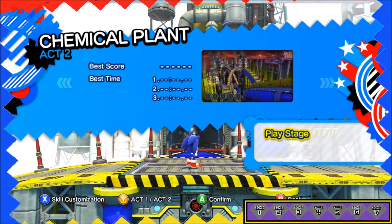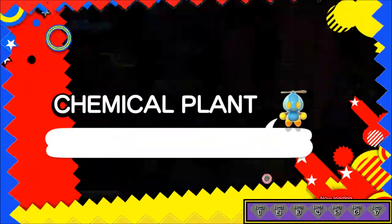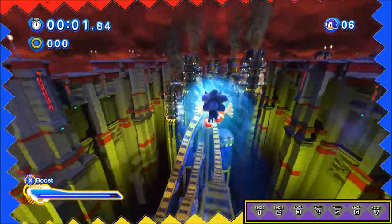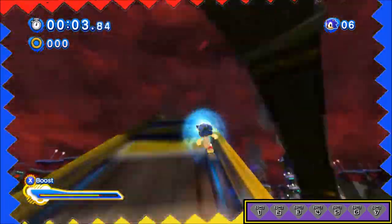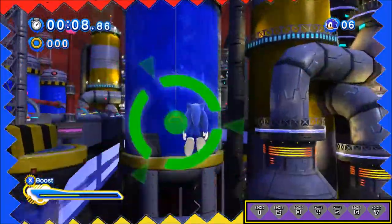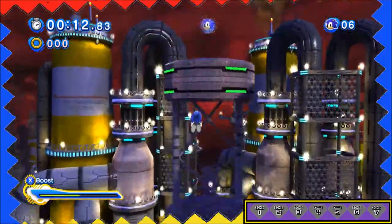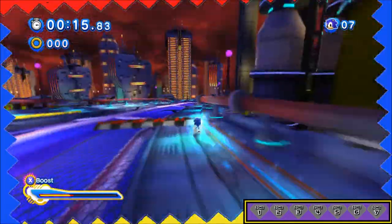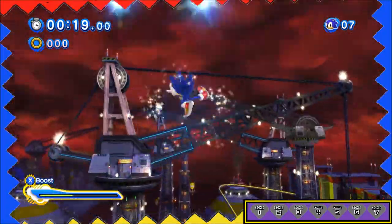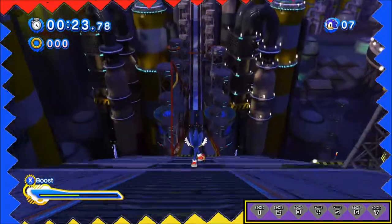Also, I just don't like the theme for Planet Wisp. But that's a personal thing. The classic stages in this game, as you can see, are all 2D — very much like the original Sonic games. And the 3D stages are a lot more like the Unleashed and Colors gameplay with the boost. I think they call it the boost style. I always just called it the modern Sonic style, because I can't really think of a modern Sonic game that didn't have boost in it.